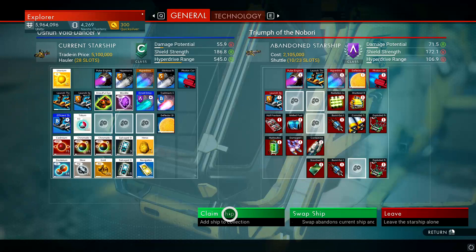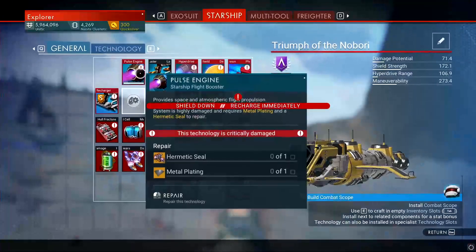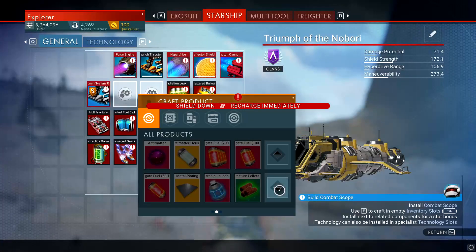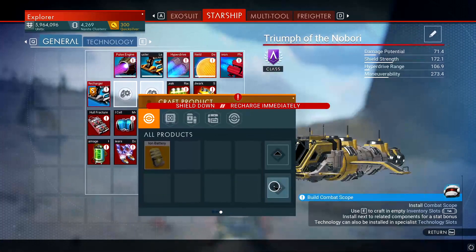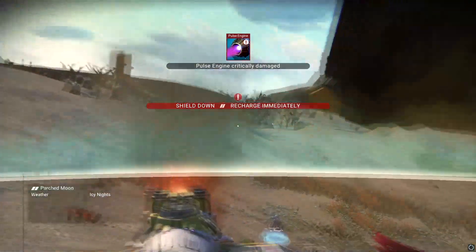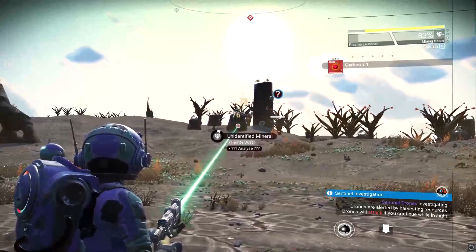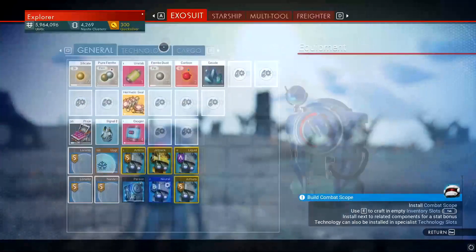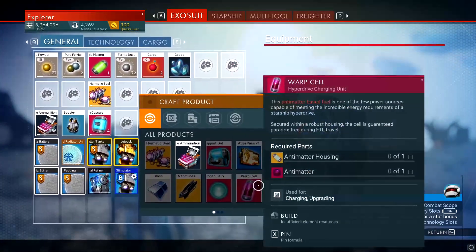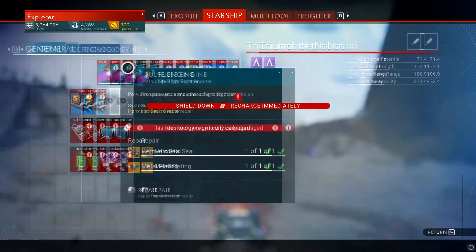It took me a long time just to be able to get this. Now I need metal plating and hermetic seal — so condense carbon. Let me just make that real quick. We got our plating, and now we can just get off this planet.